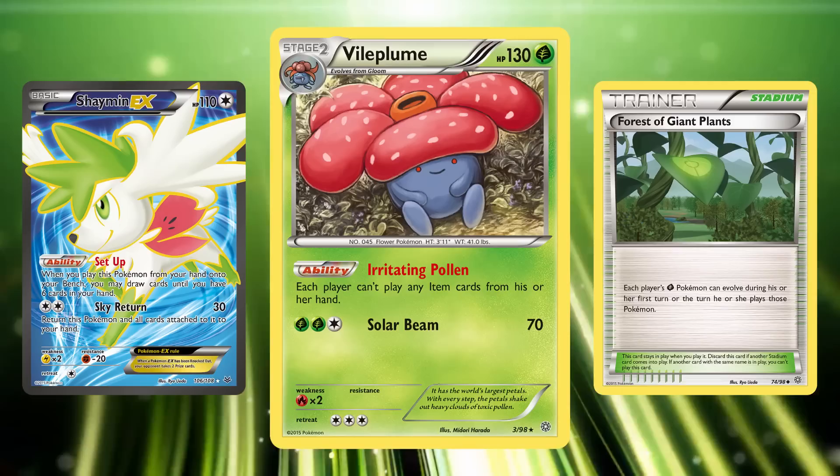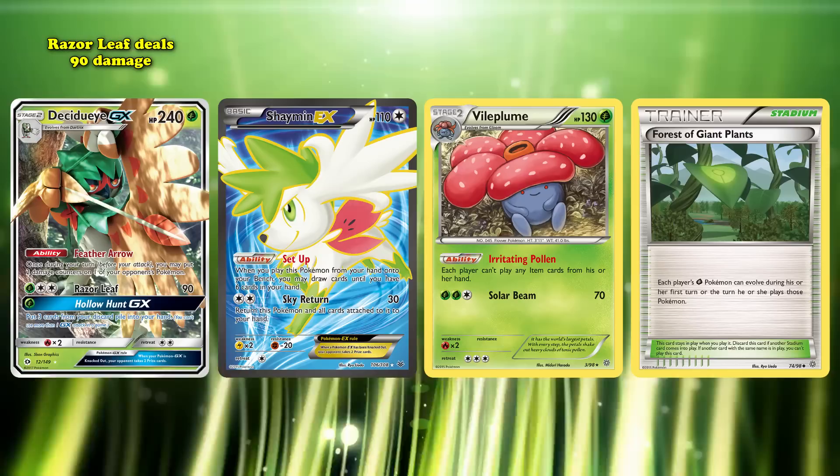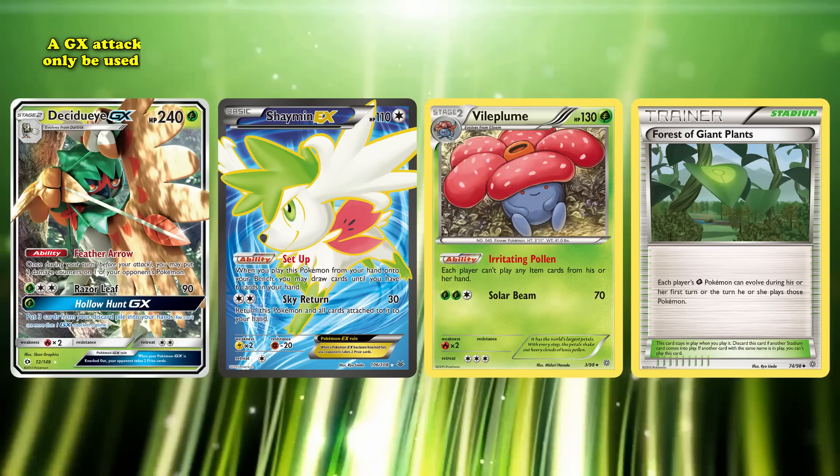On top of that, the deck could use Decidueye GX as a damage tool due to its Feather Arrow ability that put 20 damage on one of your opponent's Pokemon, having the attack Razor Leaf to do 90 for one Grass and two Colorless Energy, and Hollow Hunt GX to recover three cards from the discard pile for one Energy — with the drawback of being a GX attack and only usable once per duel. Both of them could make great use of Forest of Giant Plants and became one of the best decks at the time.